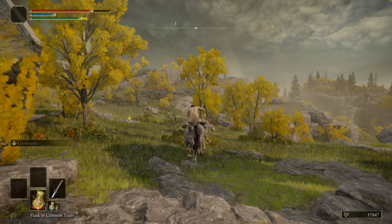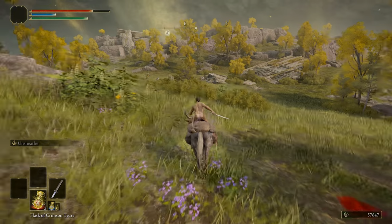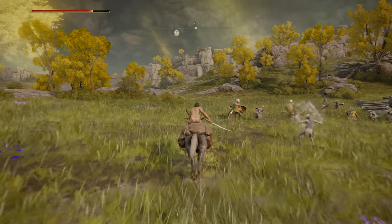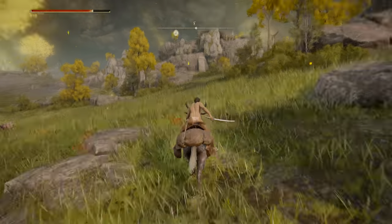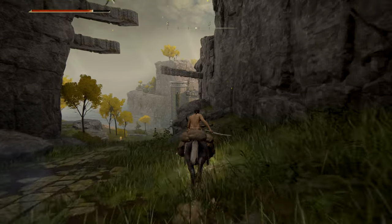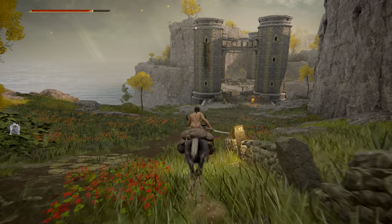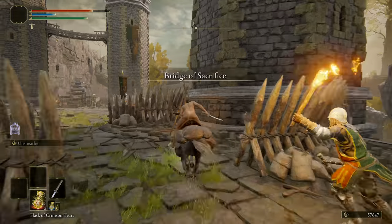From the dragon-burnt ruins where we grabbed our first stone sword key, look to the southeast and generally follow the cliff to your right. Pass some bats and a group of soldiers battling demi-humans, aiming towards a chunk of a building on a cliff top. You'll come to a road — follow it down in between two cliffs, and you will see a bridge, heavily guarded but easily dodged through. Sitting behind the ballista will be our second stone sword key.